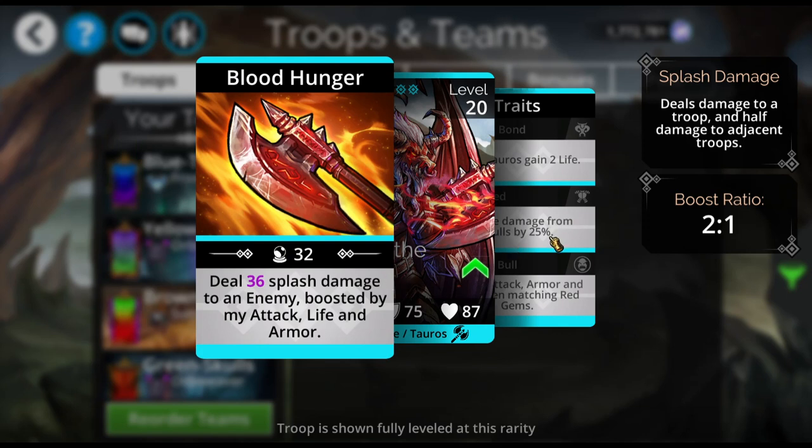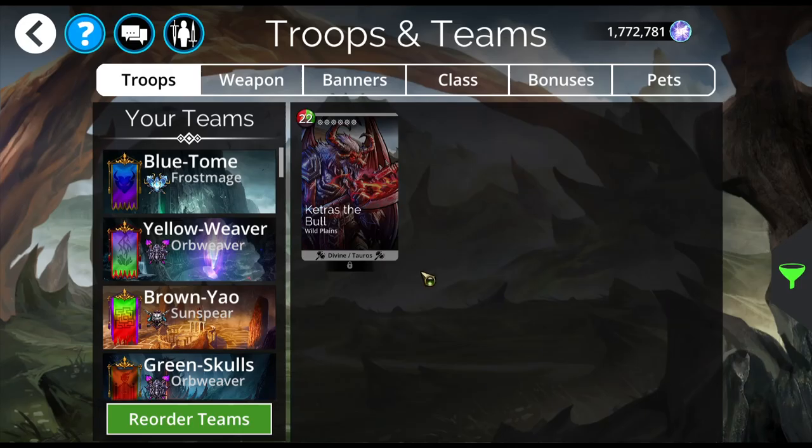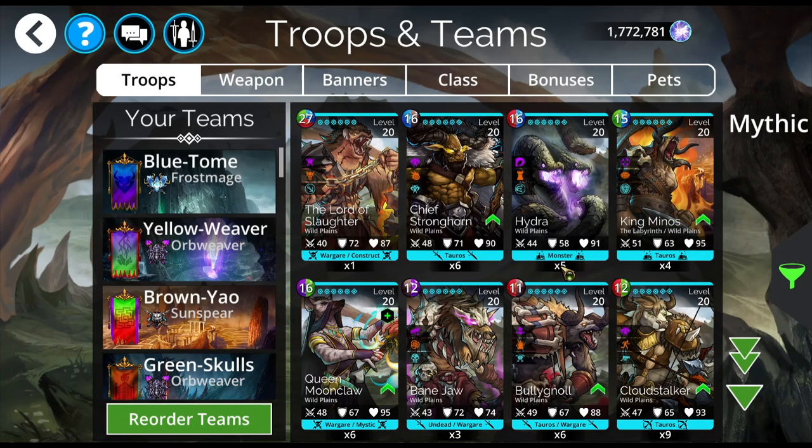So that's pretty cool. The splash damage will hit an enemy here and it's going to do full damage to that enemy, and the ones above and below will get 50% damage. Also, reduce skull damage by 25%, and gain extra stats when you match red gems, which is very nice.